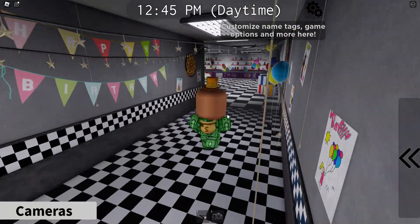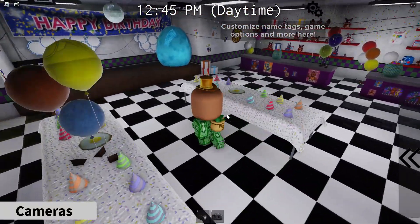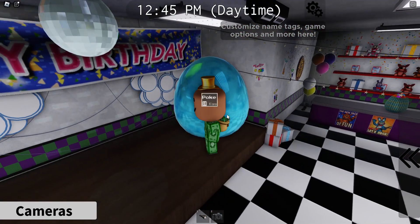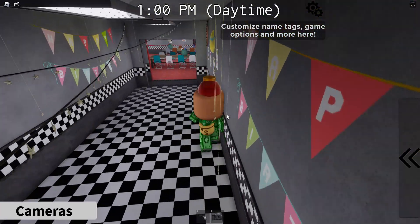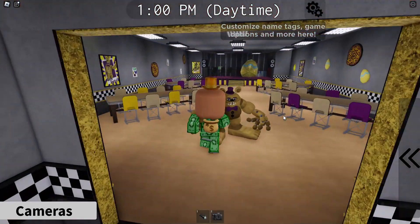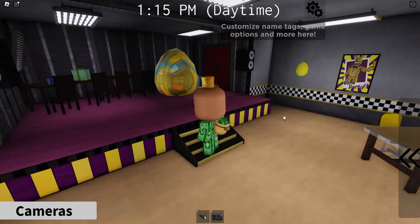The next one is also in the birthday hall. You get the blue egg — like a Toy Bonnie one. All the eggs resemble an animatronic character. I'm not sure what the kitchen one resembles. We're gonna make this quick and I'm just gonna give you a run-through of what the animatronics look like.